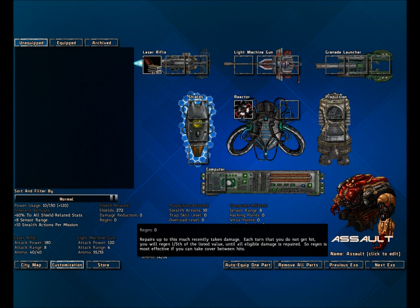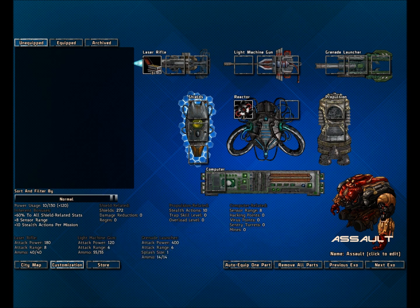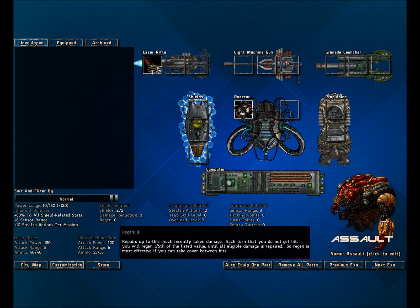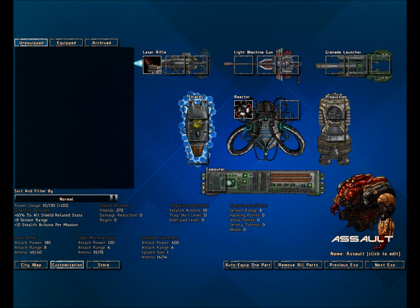Shields are your health. Damage reduction reduces damage taken. Shields don't naturally regenerate, but with regen: when you get hit, it'll regen one-fifth of the listed value every turn until all damage is repaired. So if you have 30 regen and take 90 damage, it will heal 6 damage per turn for 5 turns, until your shield is back up to where it was 30 damage ago. So with 290 shields — take 90 damage — you only regen 30 of that, so you'd be at 230. It's hard to explain but it's pretty obvious what it does.